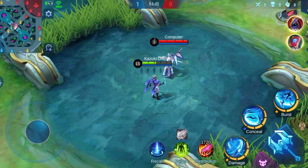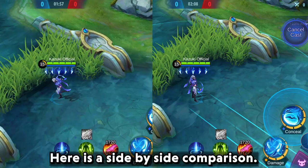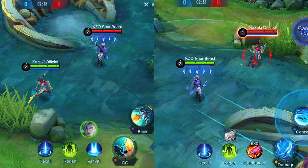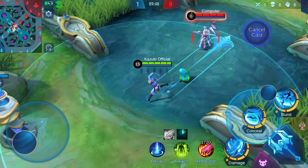Let's start with his passive. Hitting enemies or minions with a skill will make him go invisible. During which he will regen HP and gain movement speed while being invisible. There will be an indicator below. Here is a side by side comparison.